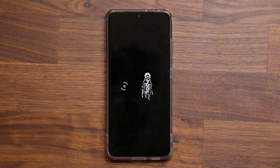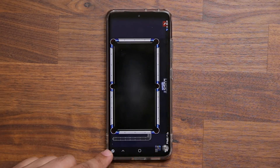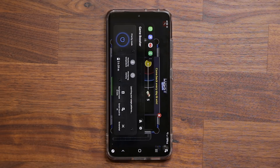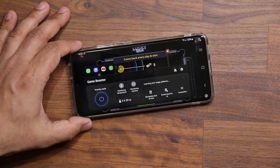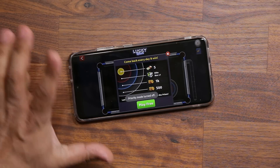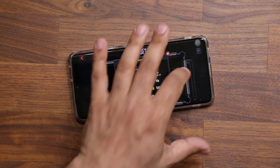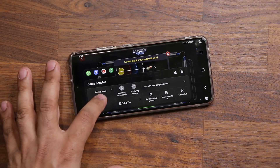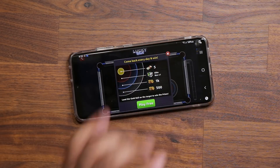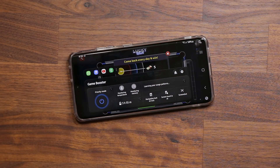There's something special to note here: when you launch the game and swipe up from the bottom, there's going to be a new button. When you tap on it, you'll see the priority mode toggle — you can turn it on and off right from there. You can set it up in the game plugins module and also control it here. When priority mode is on, the game gets priority over everything else — notifications, calls, all of that is blocked.